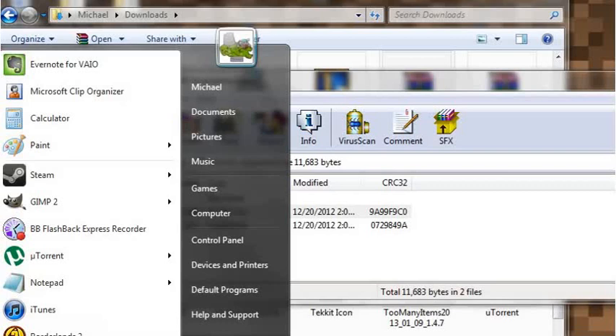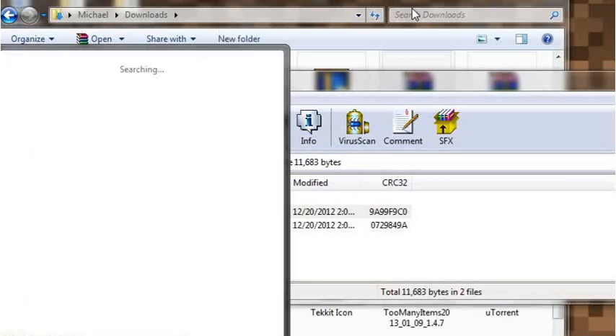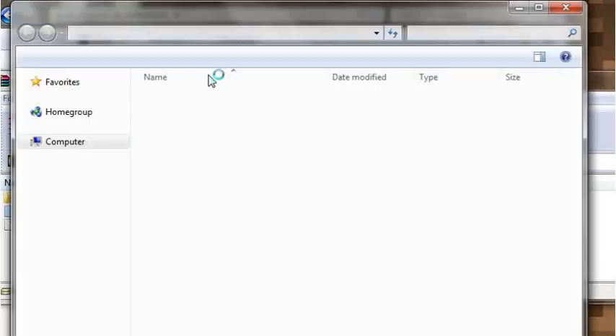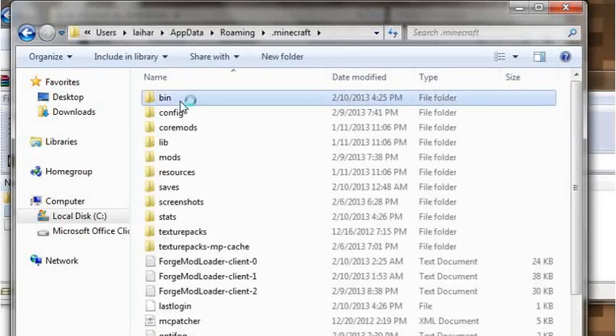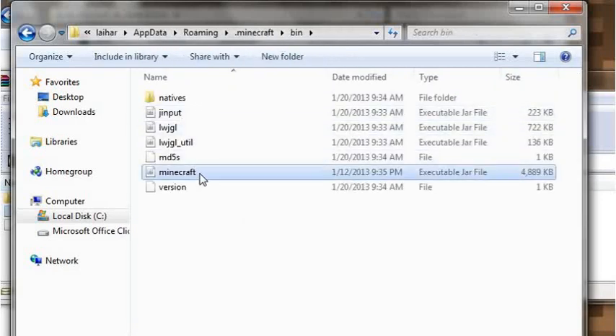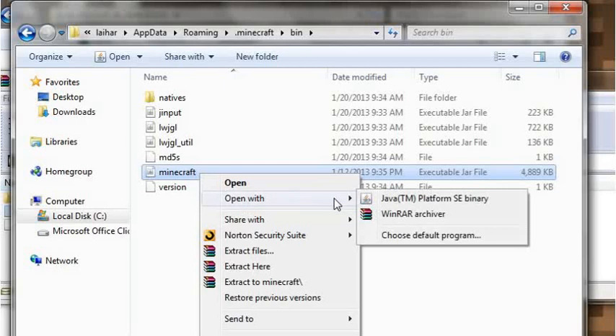To install something, you're gonna have to search in the Run program for percent appdata percent. You'll get your Roaming folder, which is where your Minecraft is. So go to Minecraft, then bin, and there's your Minecraft folder.